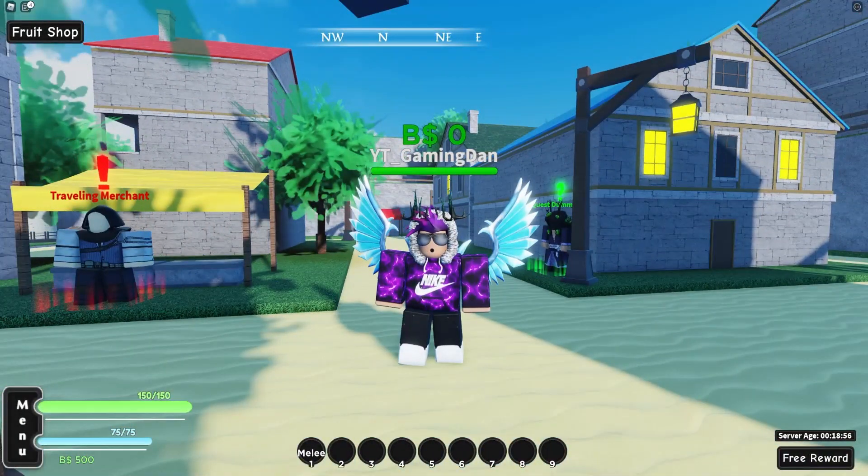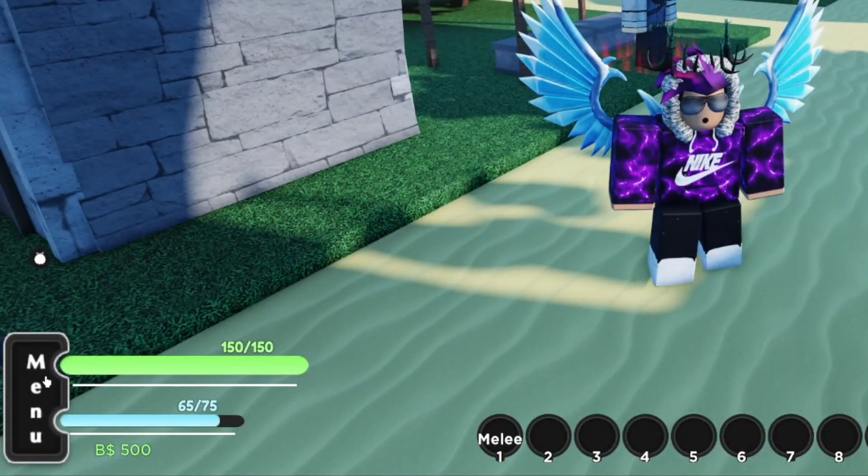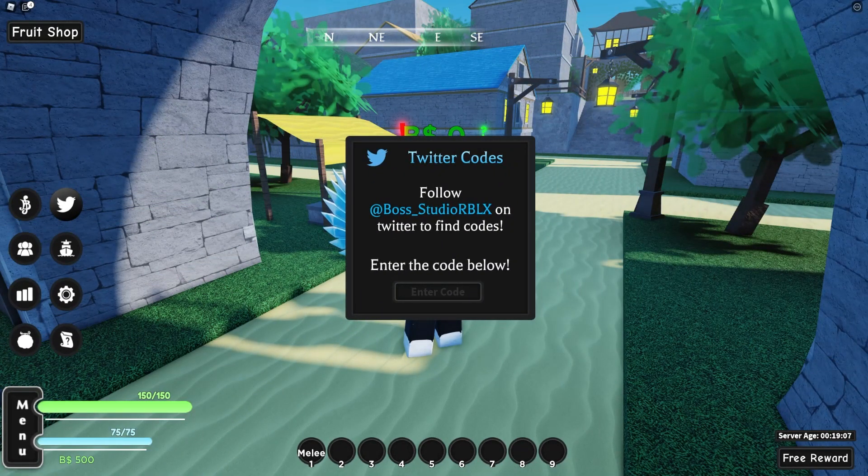If you don't know already, in A One Piece Game to claim codes, go to the left and click on the access menu, then click on the Twitter button. After that, the code menu will come up. Let's get into it now.